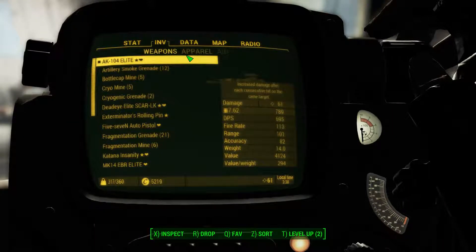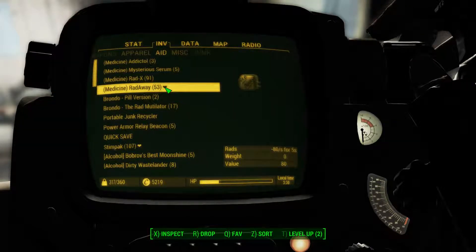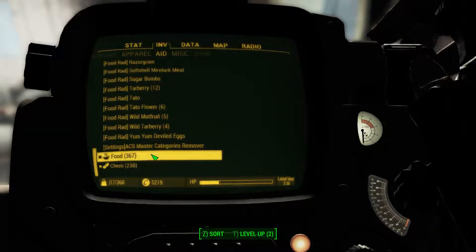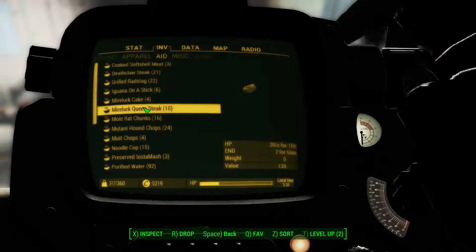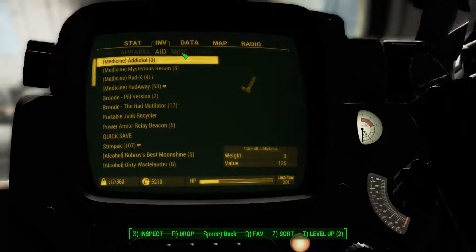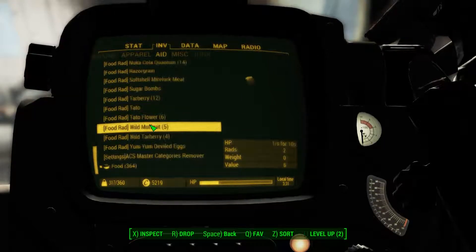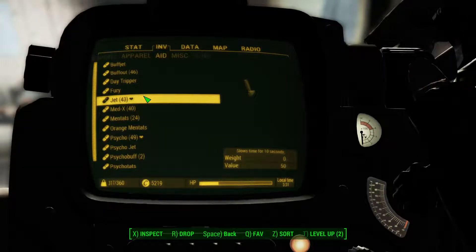I am not dying — I worked too hard to get up to this point. I'm in a very bad situation here. First of all, I need to heal. Let's use some of this, eat some of that. I need to use some kind of Jet to get out of this mess. Do I have Jet? Yes, I do! Slows time for 10 seconds. Alright, let's see if this will save us.